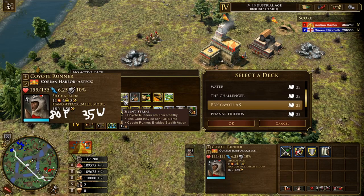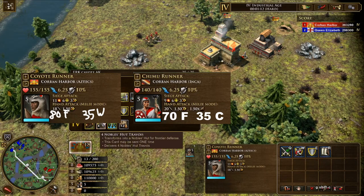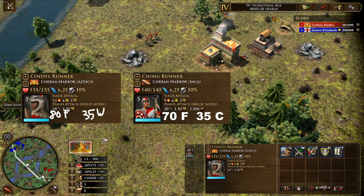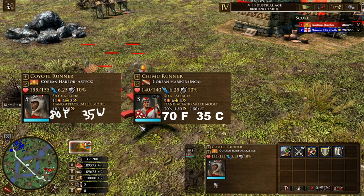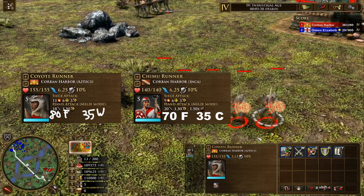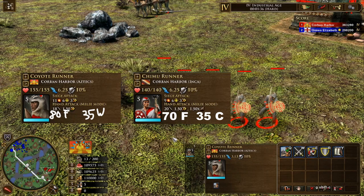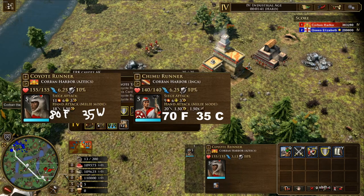This will be up against the Chimu Runner, which costs only 10 food less, but swapping wood for coin at 70 food and 35 coin. The Chimu sports 140 HP with 20 base attack — so 15 less HP and two extra attack. He also comes with the added bonus of an on-demand ability to raise movement speed by one flat movement speed, as well as making him impossible to snare temporarily. This is a very powerful ability, and overall the Chimu Runner just has a leg up on the Coyote Runner because of this fact alone.